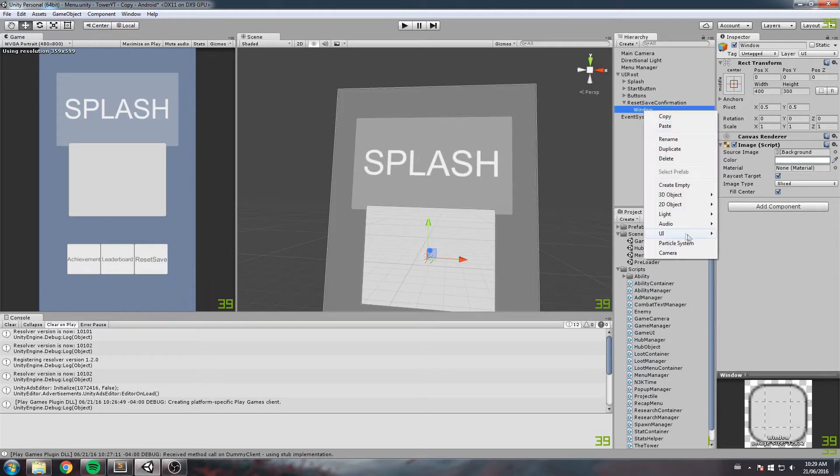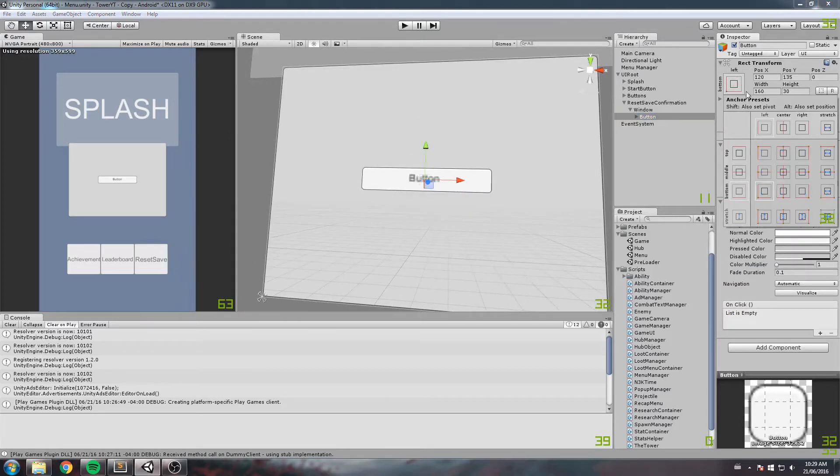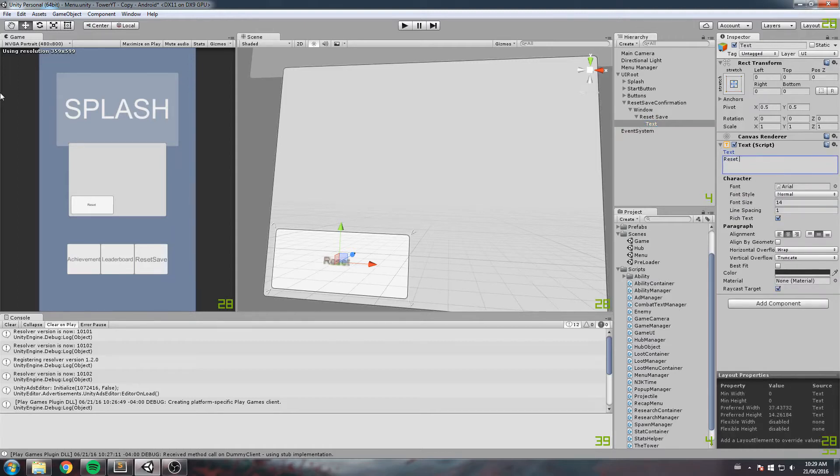Inside the window panel we'll add a new UI button, anchored at the bottom left, everything on zero, width of 175, height of 75, and give it a small margin. That will be the accept or reset save button. Let's match the text inside of it — actually, let's just call this 'Confirm'.